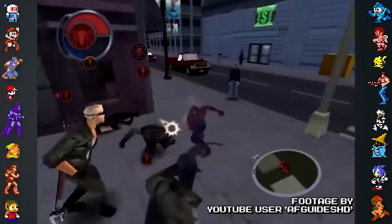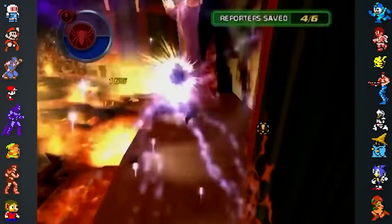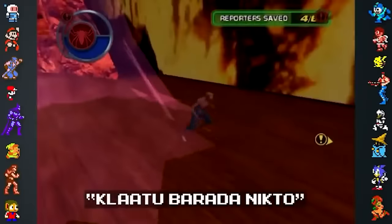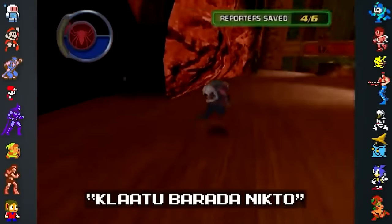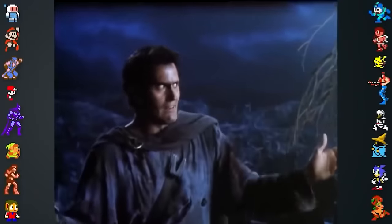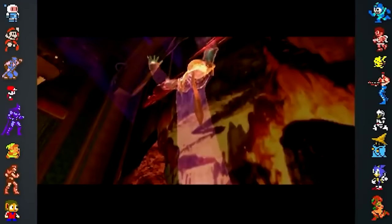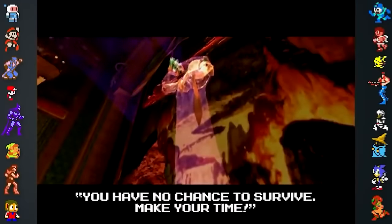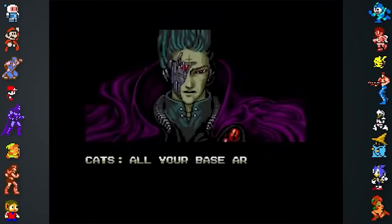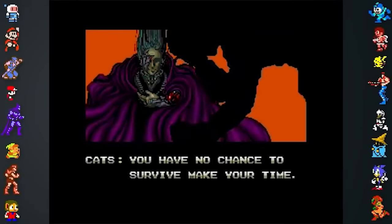More interesting references can be found in the 2004 Spider-Man 2 game. When the player has a showdown with Mysterio in a burning theater, about three minutes into the mission, the fishbowl-headed villain will utter a magical phrase — the same one Bruce Campbell's character Ash uses in Army of Darkness, another Sam Raimi movie. Later on in the same mission, a cutscene will trigger where Mysterio is leaving the theater and he'll say "You have no chance to survive, make your time" — a reference to the infamously bad English localization of the game Zero Wing, where the main villain Cats states "All your base are belong to us, you have no chance to survive, make your time."